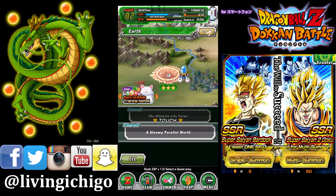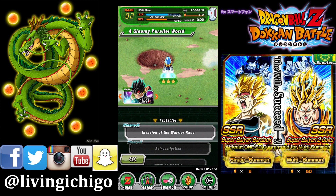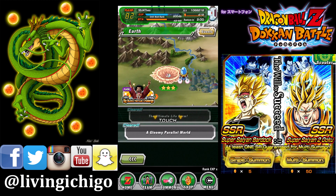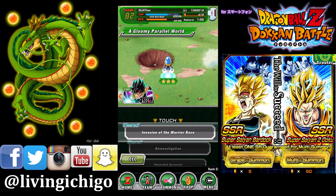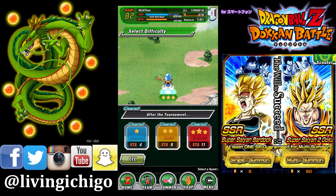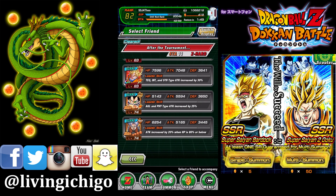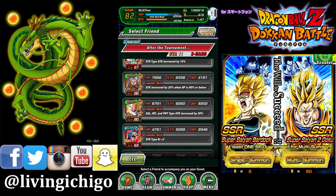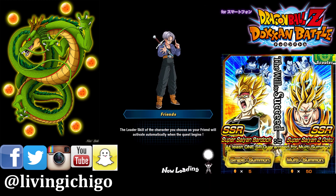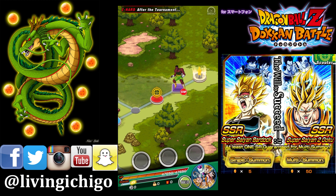This is the easiest way to rank up if you're a new player. The trick is you're gonna go to the very first mission called 'A Gloomy Parallel World' — the very first mission after the tournament — and you do this on Z Hard. Just pick any character; nobody has blue on here, so I'm just gonna pick this Ultra Goku.